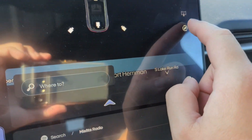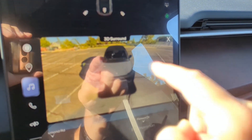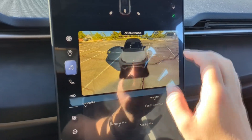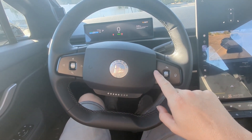If you get in and you're like, how do I get to the 3D panoramic camera view, the 3D surround, and you can't get to it — you need to do a console reset. I'm going to show you how to do that right now.